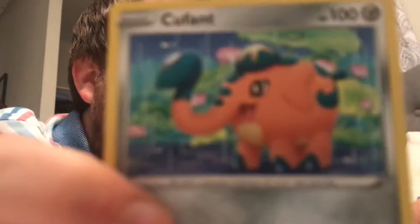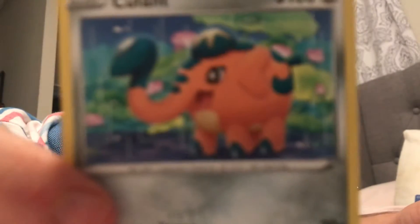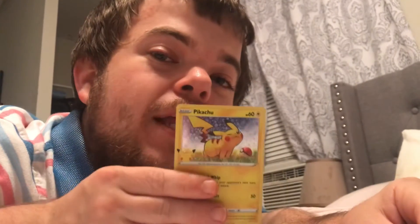So I opened up the Cinnamon Toast Crunch pack and got Zigzagoon, Cubefate, and a holographic Pikachu. Let's get it! I didn't think I would ever find this. I'm not sure if the same Pokémon cards come in every cereal pack or what, because they don't say like one of twenty-five. It's just a basic holographic Pikachu.